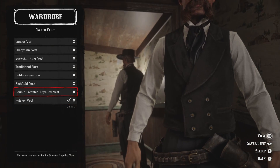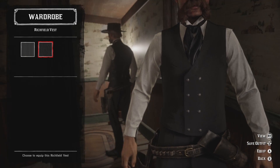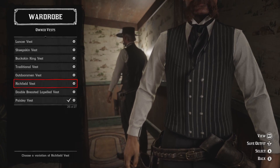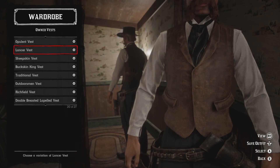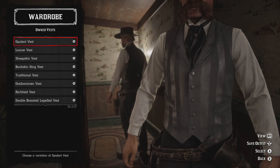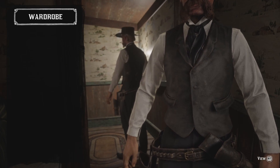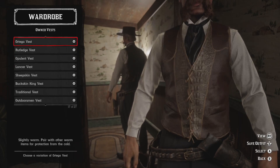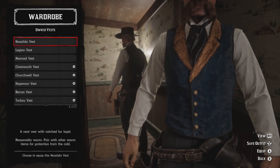For vests, I wanted to go with something clean and fancy looking. The Double Breasted Lapel vest was a really nice option. The Richfield vest is also a nice, very clean, flat black option which I do recommend. The Collector vest, if you don't mind the leather look, also comes in a nice clean black version which could suit your interests.